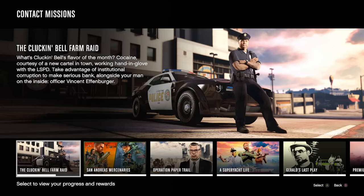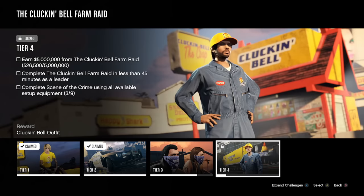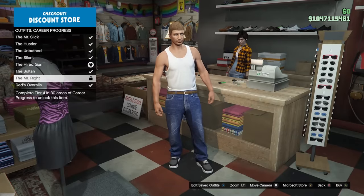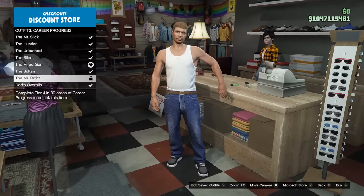If you are on next-gen consoles — the PS5 and Series X and S — there are brand new career progress challenges to complete for the new Cluckin' Bell raid, as well as a brand new outfit for completing 30 Tier 4 challenges. It's the CJ outfit, called the Mr. Right outfit in-game. Honestly, it may not be worth it since it requires completing every single one of the Tier 4 challenges.